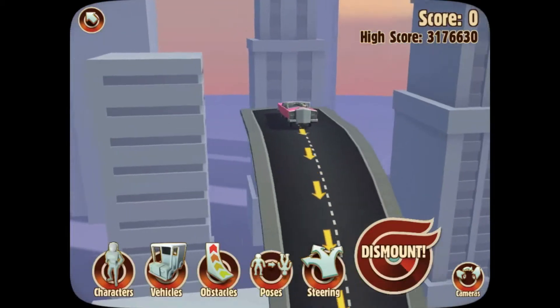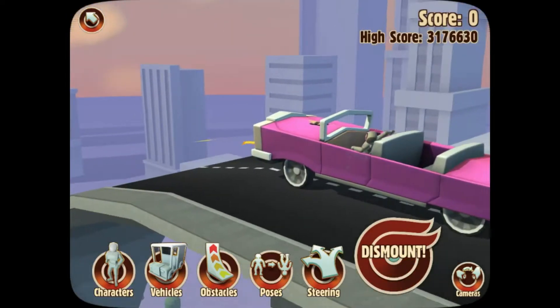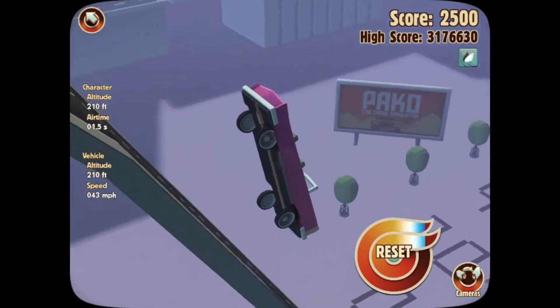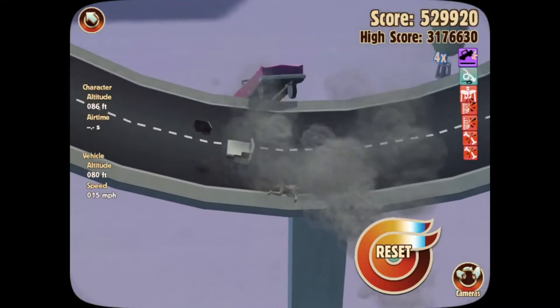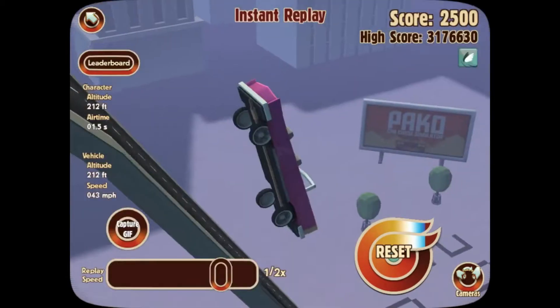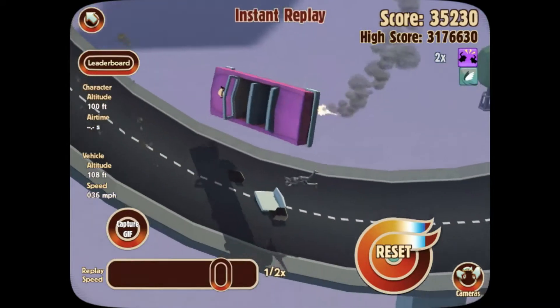The Smooth Cruiser is up next. It has a very rectangular and sharp design. Let's see how well it can take this off. It has begun. Good speed. And it has landed completely upside down — gone sideways off the ramp. The driver seems to be unconscious, and the car has been totaled. This ramp is unforgiving as ever, and that leaves the Smooth Cruiser at zero points.